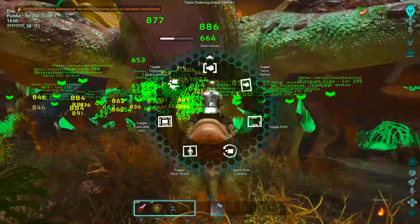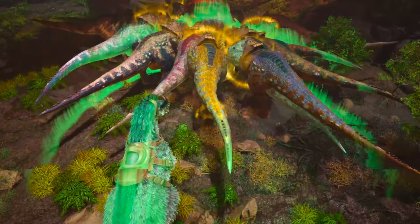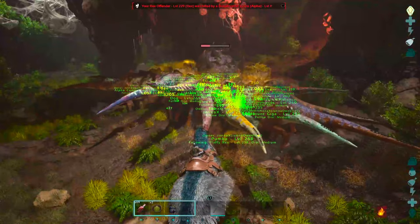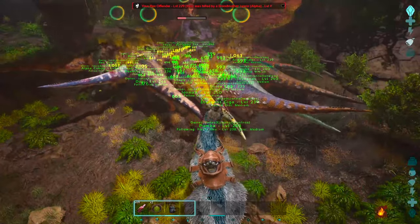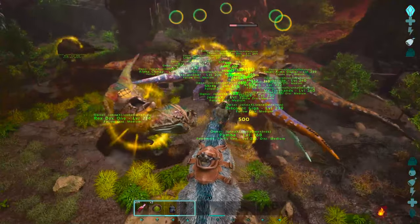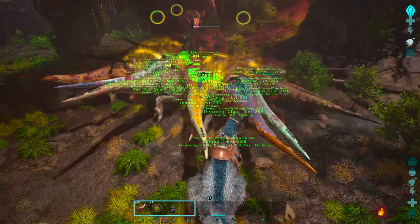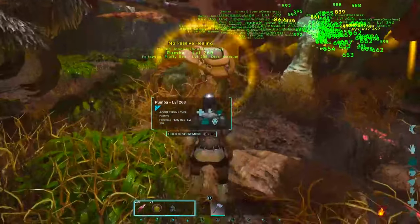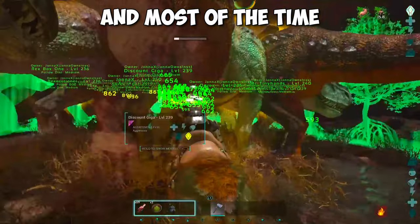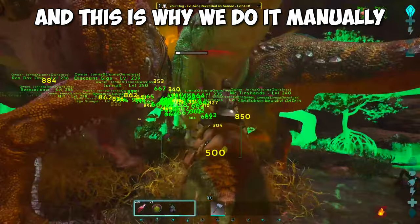I would recommend that you bring a pick with at least 50k food — more is always better. After healing for 10 seconds jump back on the UT. As you can see we are already near the end of the boss fight and most of our Rexes are still completely fine. You could also enable the Diadon to passively heal the Rexes, however this is very unreliable and most of the time it will not activate, which is why we do it manually.